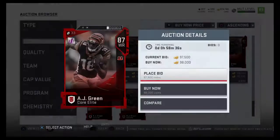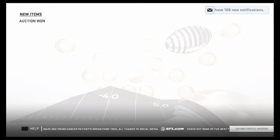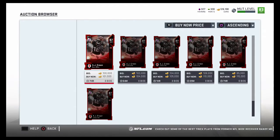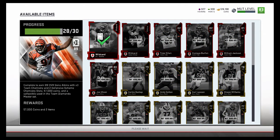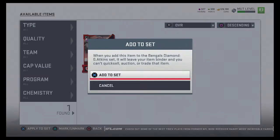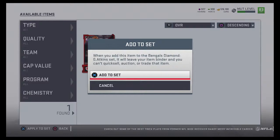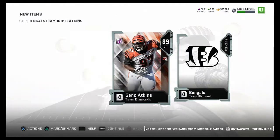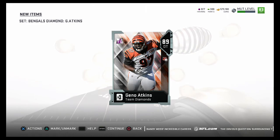We're gonna finish this up real quick — buying this AJ Green. I basically broke even, which is perfectly fine with me. I wasn't really looking to do this to make coins, but to get these players. I'll probably sell Geno and hopefully get something good out of the pack. Got our coins and the Bengals Team Diamond.